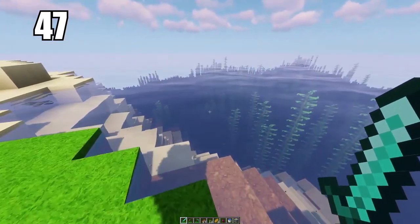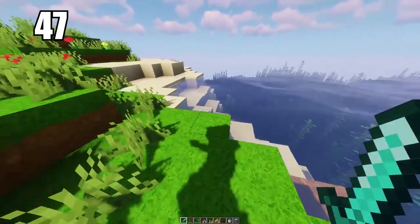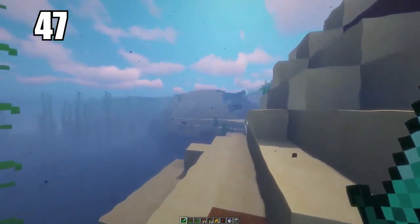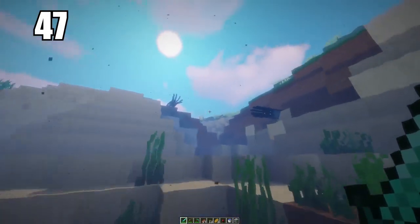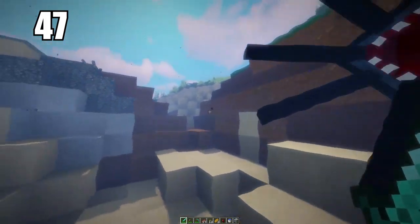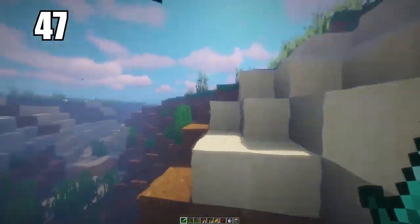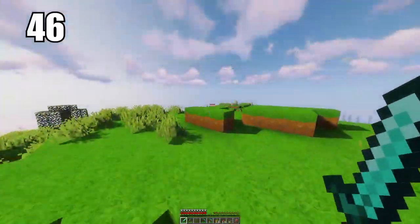Number 47 is using your swimming mechanic properly. When you hold shift while you're underwater, you go into a swimming animation and move significantly faster than you would just wading in the water. This is the best way to transport yourself and you can cover some pretty nice ground doing this. If you come out of the water you will leave your swimming animation, but it is the best way to swim hands down.